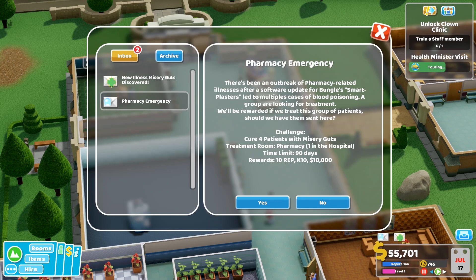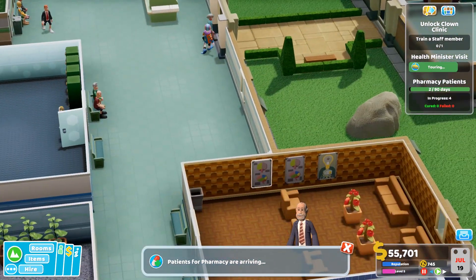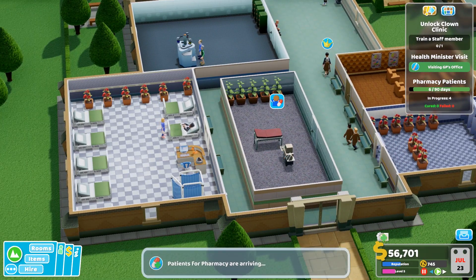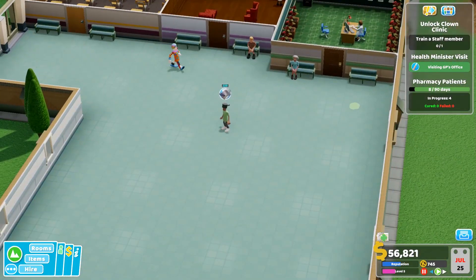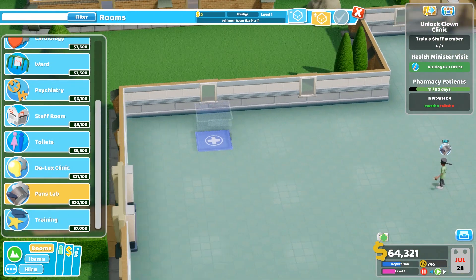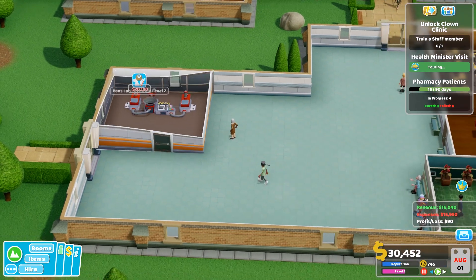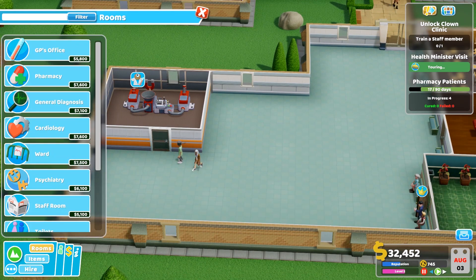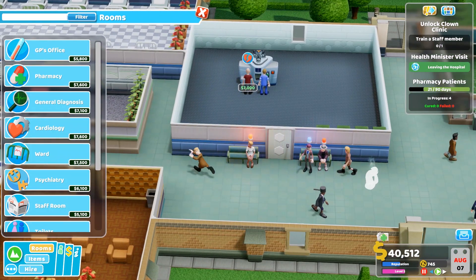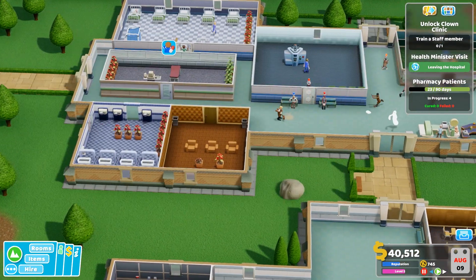Pharmacy emergency - cure four patients with misery guts, yes. I need to find an unoccupied staff member to train. Oh god, I need all the specialist treatment rooms. People would like - there's the clowns. I'm running out of money. What are you running for? Oh, from the ghost - that makes sense. I don't have enough staff. Clown clinic required!